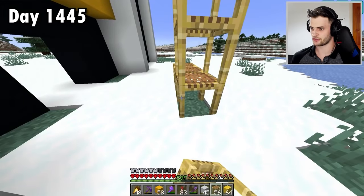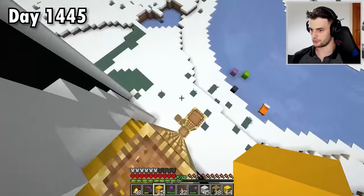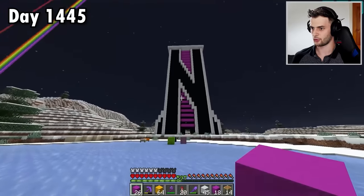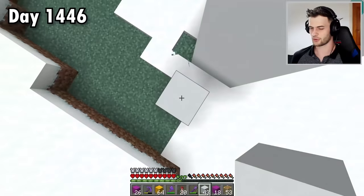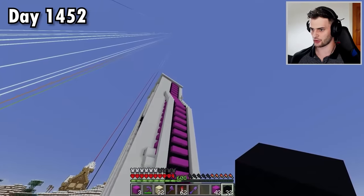I never get to use scaffolding for a build, but I'm going to use some here — that way adding the strips is going to be much easier. There we go, let's break all of these. Now I want to do the same thing up there. The front is complete. I had a change of heart and decided to use magenta instead. Next I'm going to expand out these sides. I have no idea what I'm building, but another side is now complete.